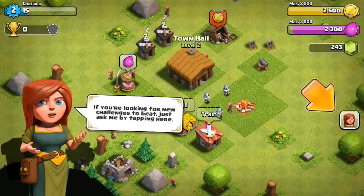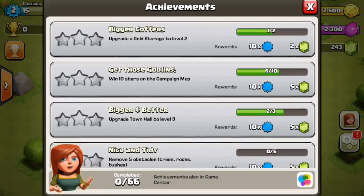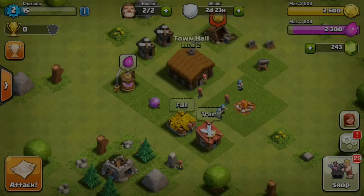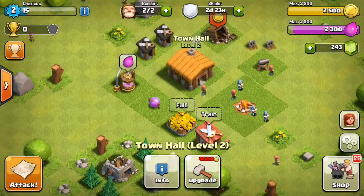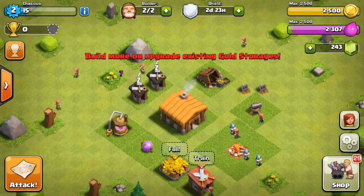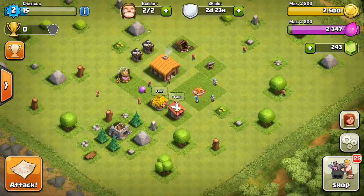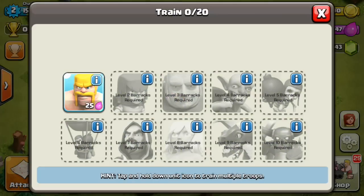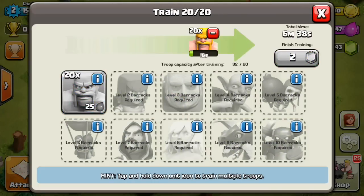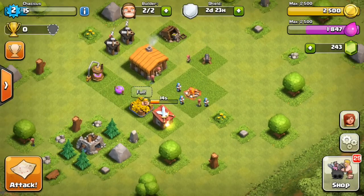We got an achievement — let's see where it is. They're showing us it. I'll accept push notifications. There are a lot of things I can upgrade right now. I think we're done with the tutorial — I'll click through that. It's really cool starting over. I'm gonna train my barbs and go through one more attack, but that might be good for this video.